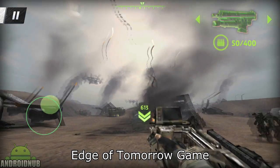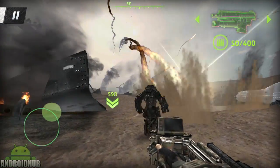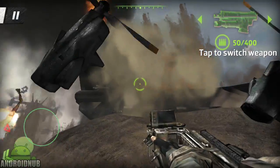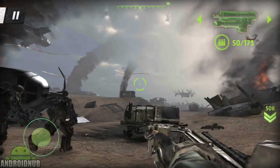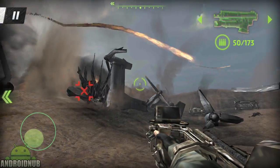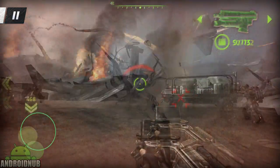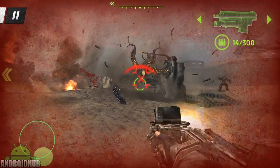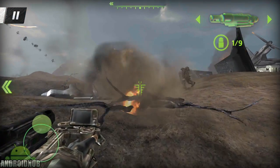Next up we have Edge of Tomorrow Game, published by Warner Bros. Here's an interesting first-person shooter based on the movie. The graphics are actually quite good, and there's tons of effects going on all over the place — explosions, and you also have teammates nearby moving around with you. In this game you keep moving forward to your destination while trying not to die. There are aliens that move incredibly weird — super fast and insanely crazy. You move with a joystick and aim your crosshair at enemies to automatically shoot. It's actually a pretty cool game.